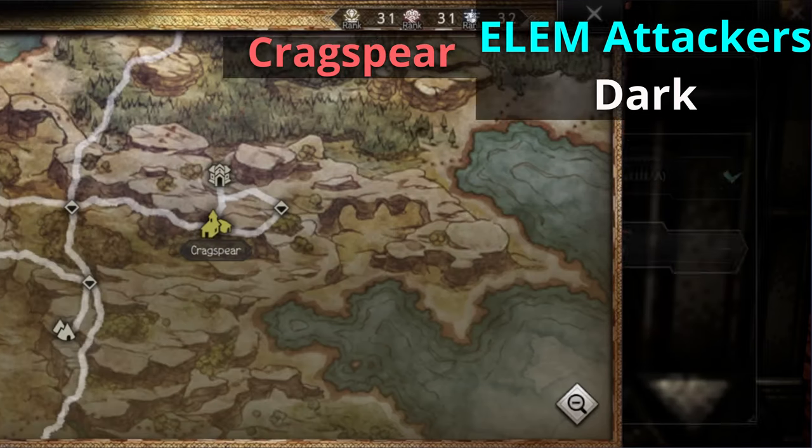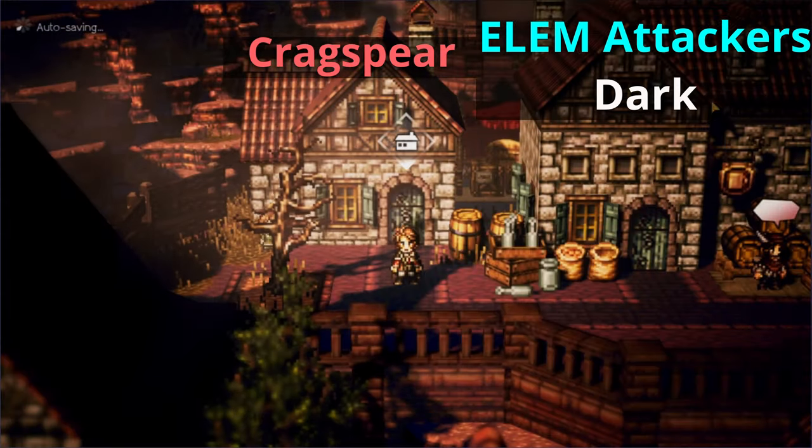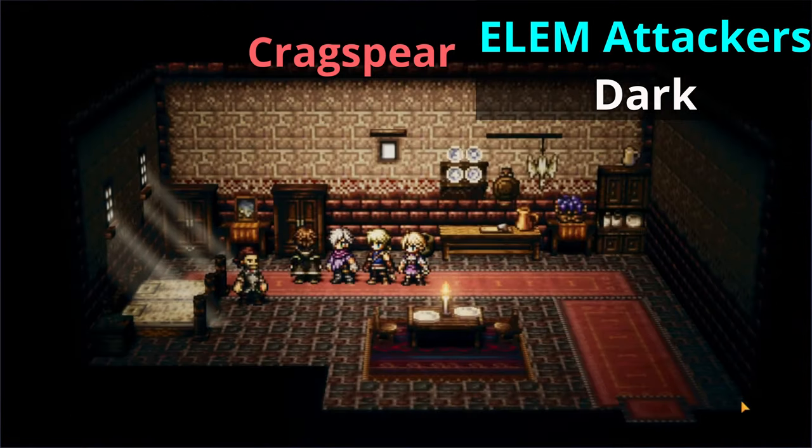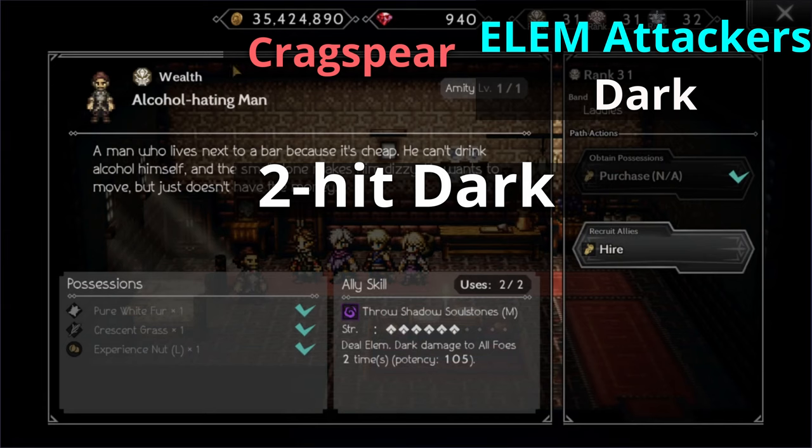Moving on to the dark element, head to Graxbear and then to the house next to the tavern. Unfortunately there's not a lot of love for dark allies in this game, as there's only one ally in the game with access to a two hit dark attack. Sadly, at this point in time we do not have a three hit dark attack ally.